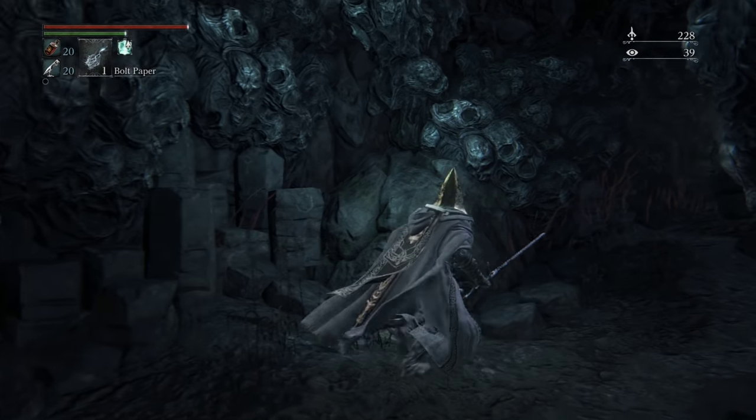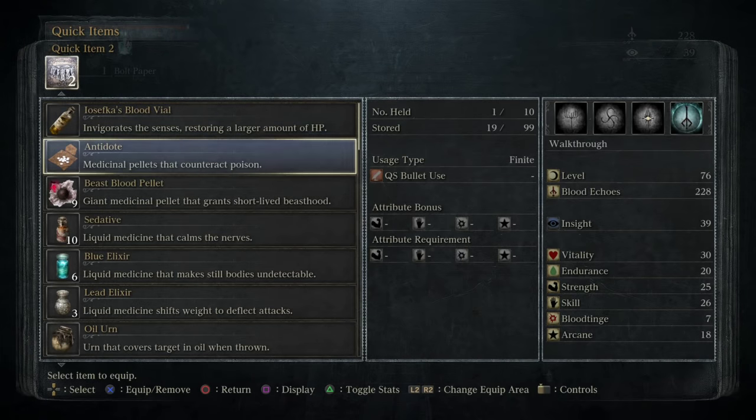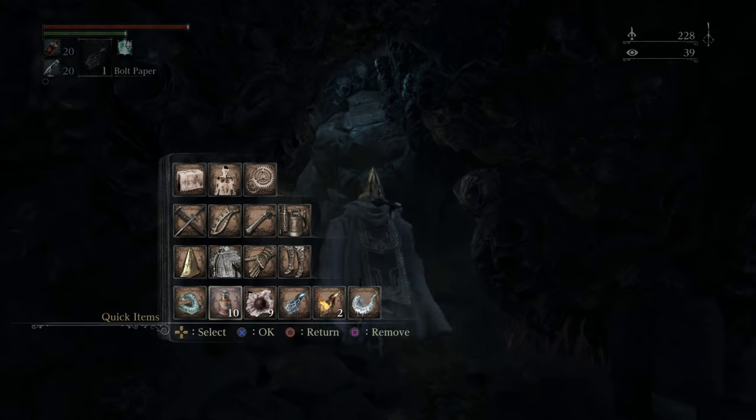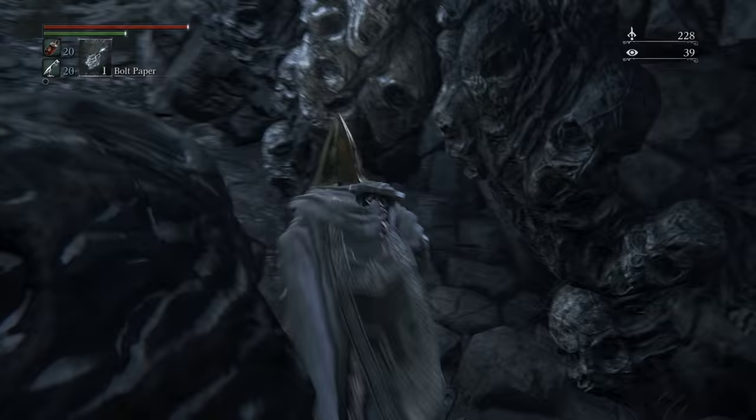This area can be kind of a pain — having that Frenzy Rune will help us out a lot. Put on sedatives, and then you're going to want Fire Paper, or Molotovs, or this bad boy if you've been following along with us.